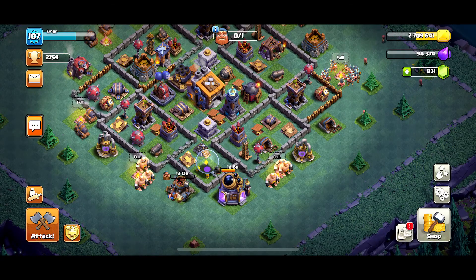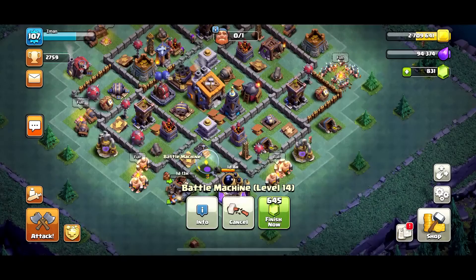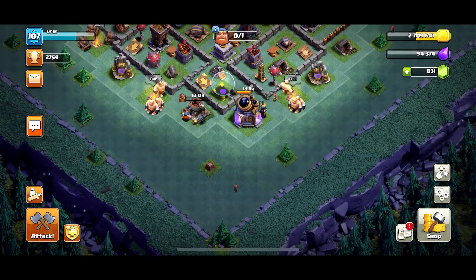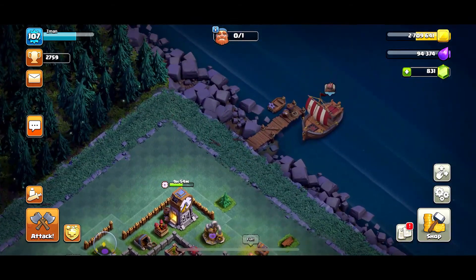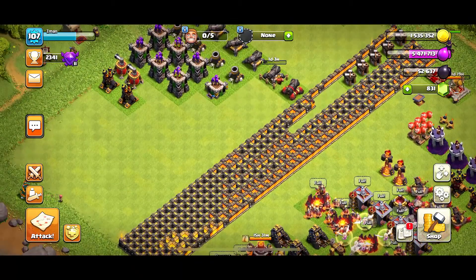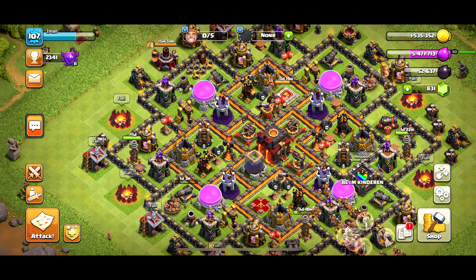Builder base: we got cannon cards upgrade, we got a level 15 battle machine coming up. And then we have the 16 there, and the tesla is level 6. So we are making our way through the isle so we can have another builder, which right now would be semi-useful. I'd have to farm more if he has his building, but I'm not going to — I'm against that.